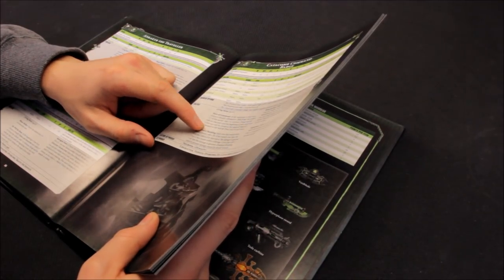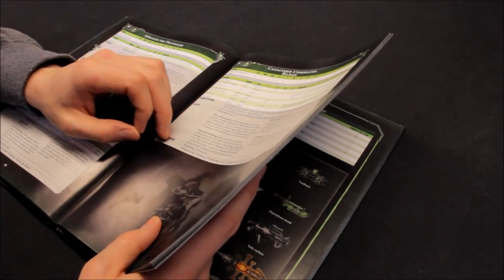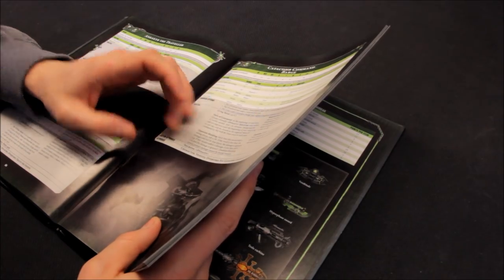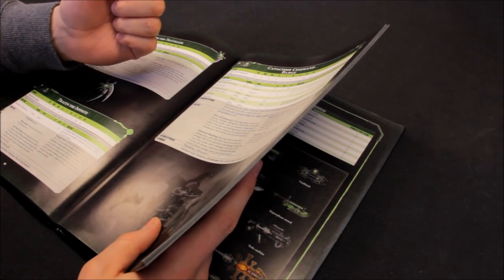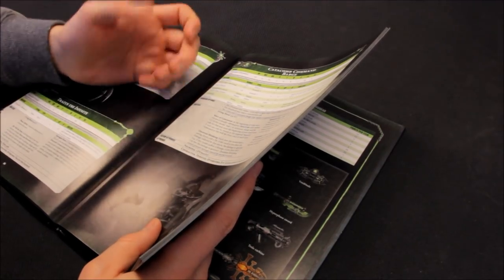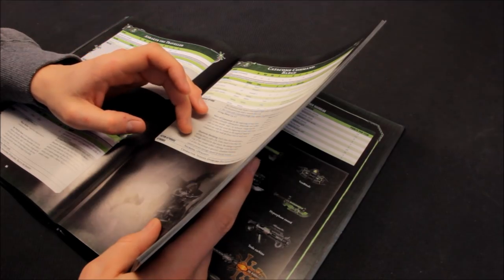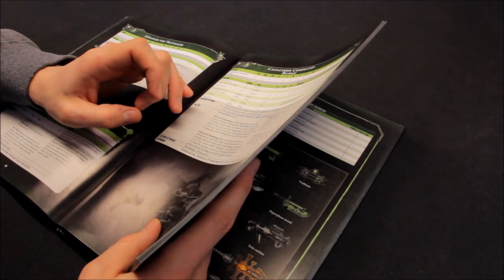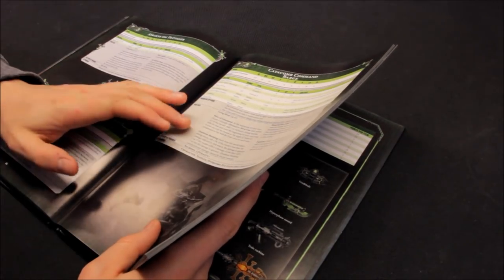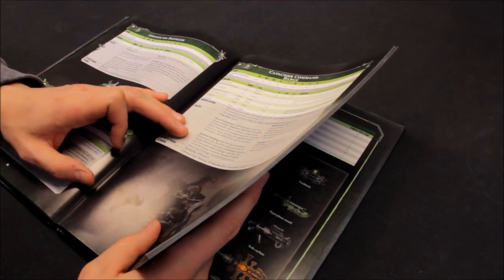Quantum shielding - not only is it a character so it can't easily be shot at, it's very quick with loads of wounds, and then quantum shielding on top. Each time this model fails a saving throw, roll a D6 - if the result is less than the damage inflicted by that attack, the damage is ignored entirely. For example, if this model suffers 4 damage and you roll a 3 or less, the damage is ignored. Quantum shielding cannot prevent damage caused by mortal wounds. This is really powerful.